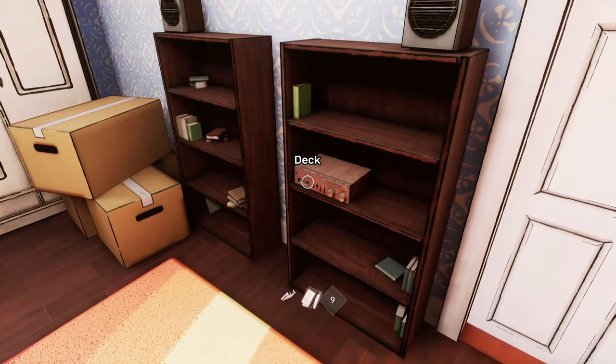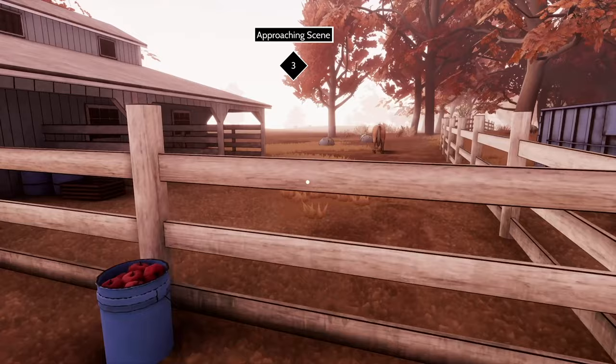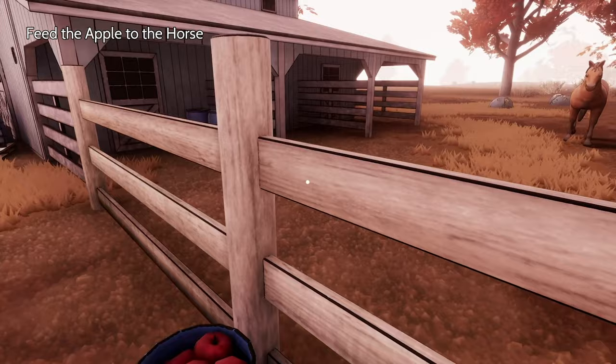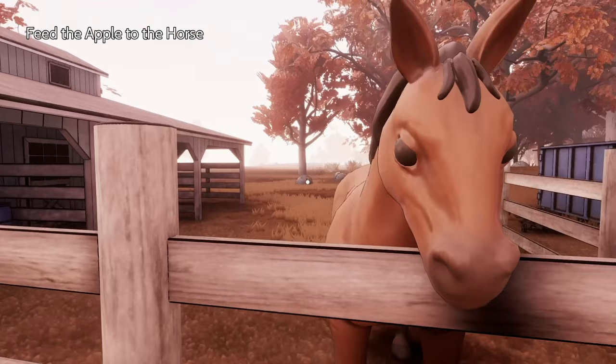Head out the back door and over to the horse for part two. He takes his sweet time so you can try picking up apples and throwing them over the fence but that doesn't work - you've got to wait until he's walked all the way to the fence and then we can give him an apple.